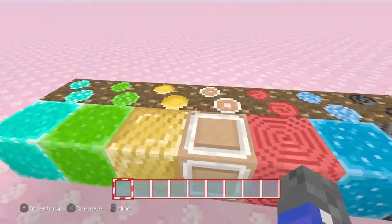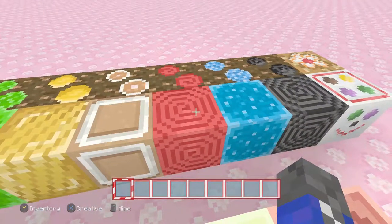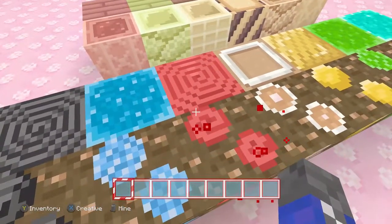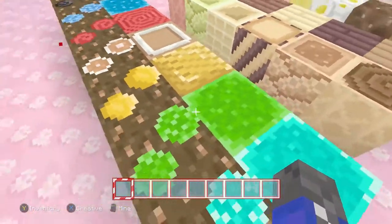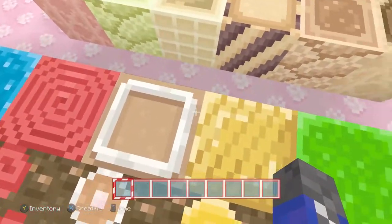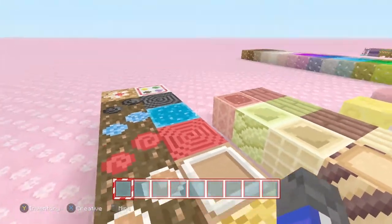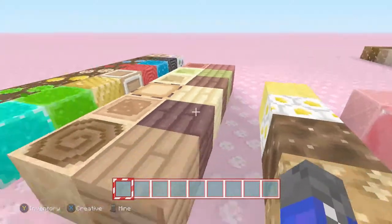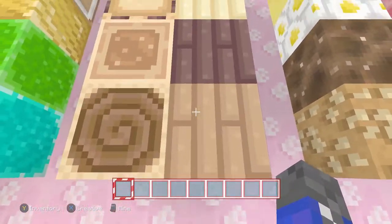I would encourage you to build some really cool designs out of some of those blocks — coal is really common, lapis not that common but it drops a lot including redstone itself. Iron and gold to a lesser degree, but you know what, you can just build in creative.